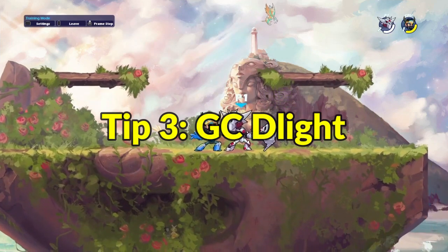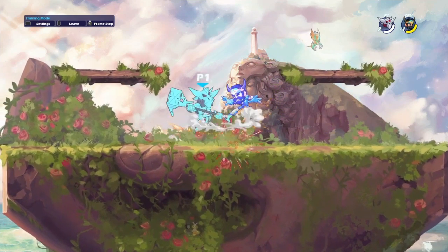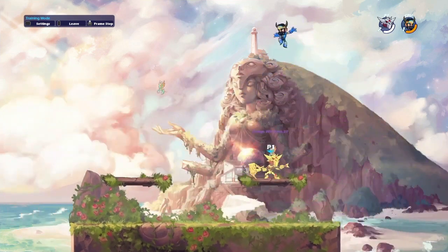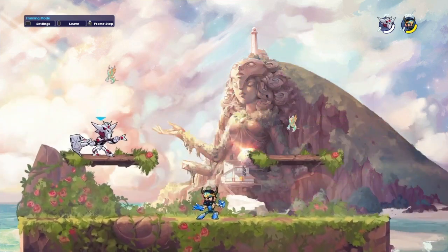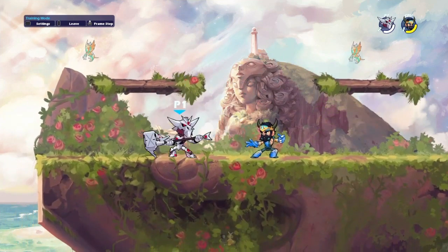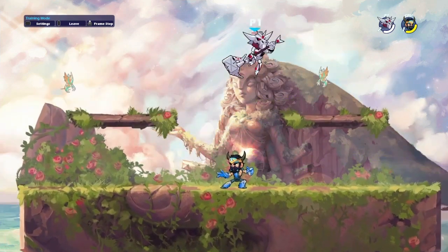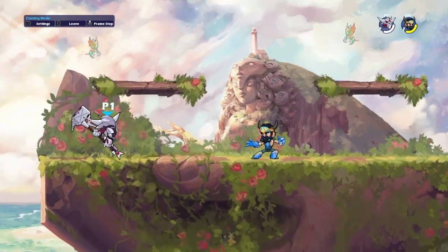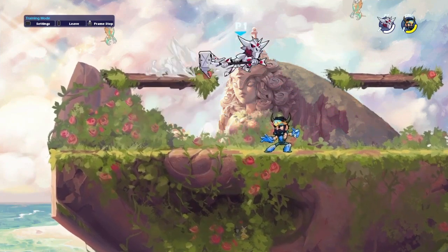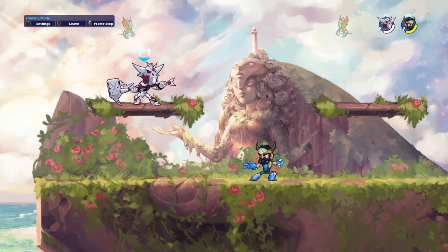My third tip is using GC stomp combos. GC stomp is a very good move because it hits really low so you can use it really high up, and it has a nair true combo follow-up. I see a lot of people — including myself — missing a move and then jumping into a GC stomp. This isn't necessarily a bad option since many people will try to punish a missed sidelight, but in higher elos no one's going to fall for it, and now that you've burned your dodge they'll punish you hard.